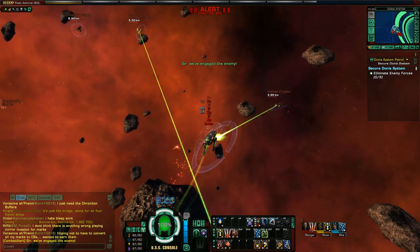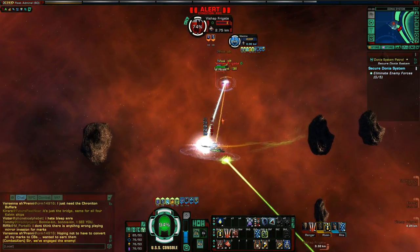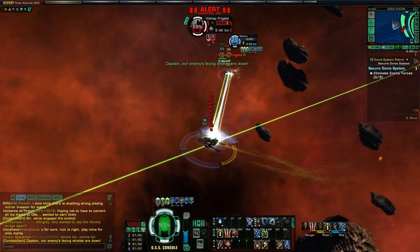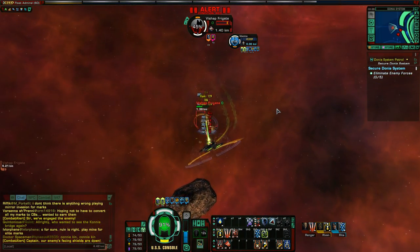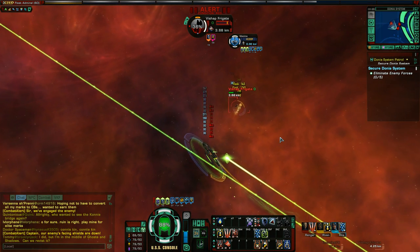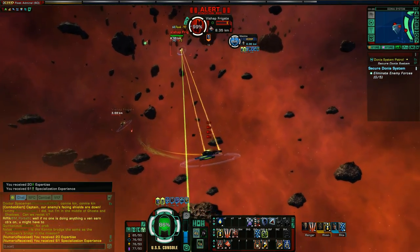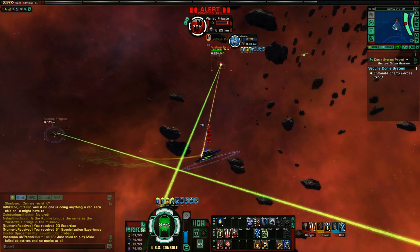Heading into the group of enemies, I'm keeping my broadside to them and you can see both my aft and forward phasers are firing, which is very good. Energy weapons like beam arrays are very good at getting through the enemy's shields. Once the enemy's shields are down, you turn towards your enemy, get them into the arc of your torpedo, and get off a nice torpedo shot. Torpedoes in this game are more effective against the enemy hull. Use your energy weapons to take down shields, then use your torpedoes to hit the hull really hard.